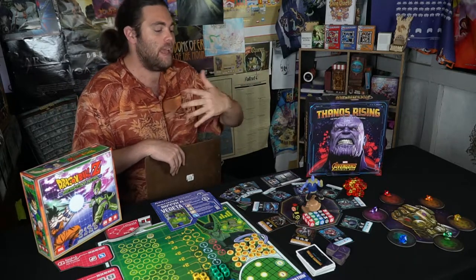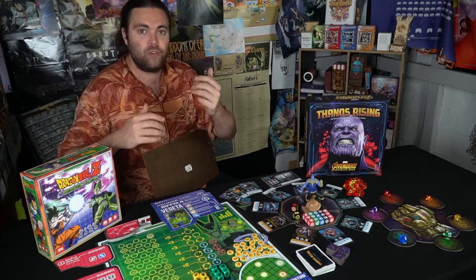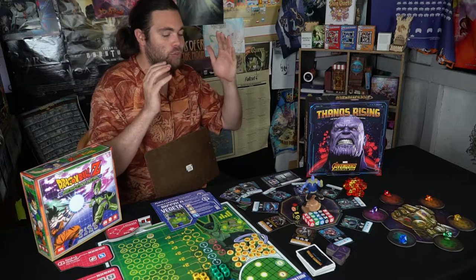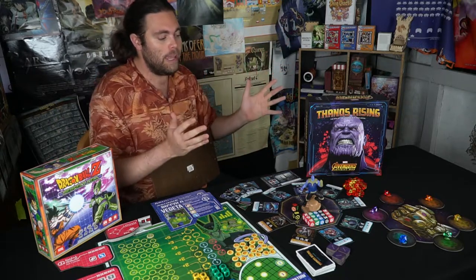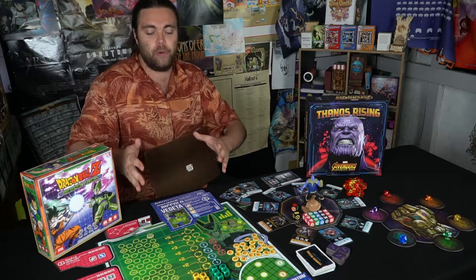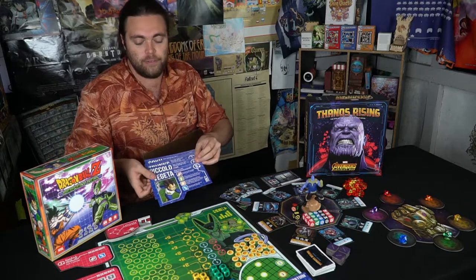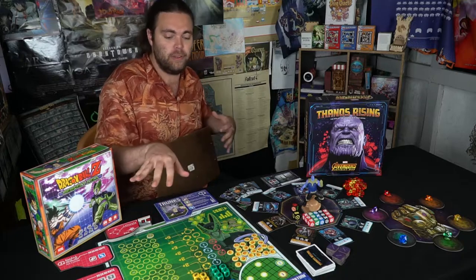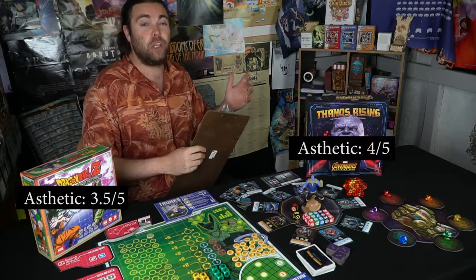Starting with aesthetics — looking at Thanos Rising and Dragon Ball Z, they both have individual styles of artwork. Thanos Rising has more of a picture-style artwork with a lot of colors and a lot going on overall — it may feel cluttered or like a nice mix, depending on the person. Dragon Ball Z is more condensed but has a streamlined feel with beautiful green coloration showing Perfect Cell, all the Dragon Ball Z characters, and their abilities fitting nicely onto the board. We gave Thanos Rising a 4 out of 5 and Dragon Ball Z a 3.5 for aesthetics.